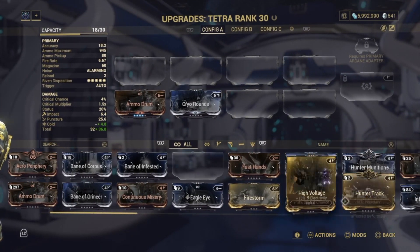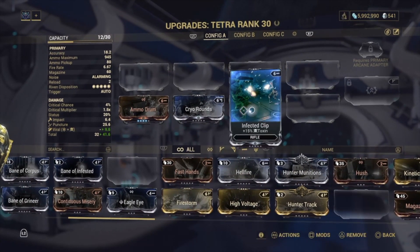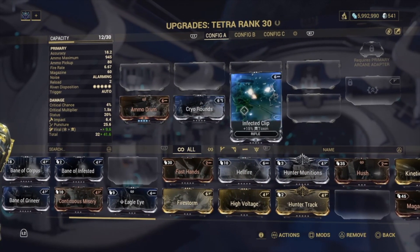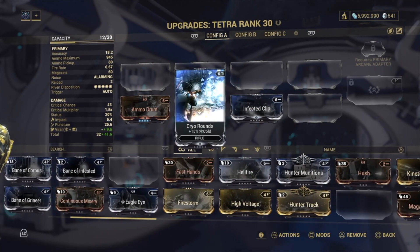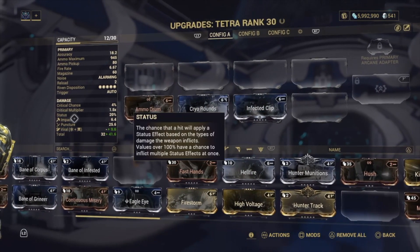You probably have both of these mods already, as the examples I'm using in all of these elemental damage videos should be easy to pick up during your Warframe journey. You'll see that once you've slotted them both, they combine to make Viral Damage in the left hand side. Then just jump into a map and do your damage accordingly.